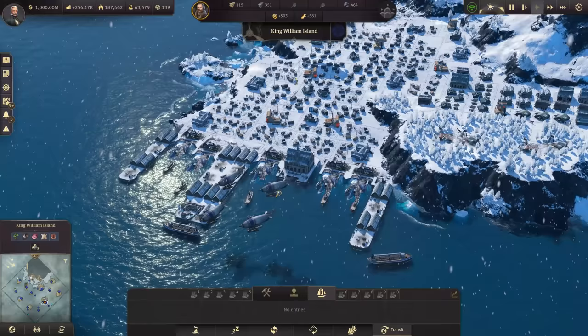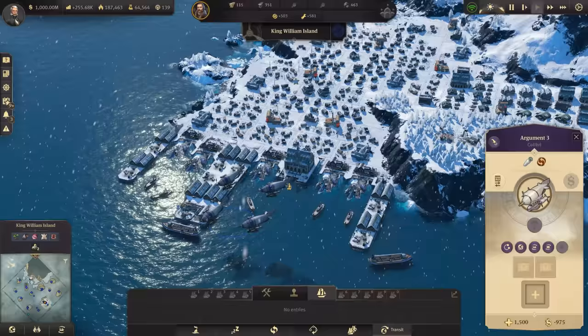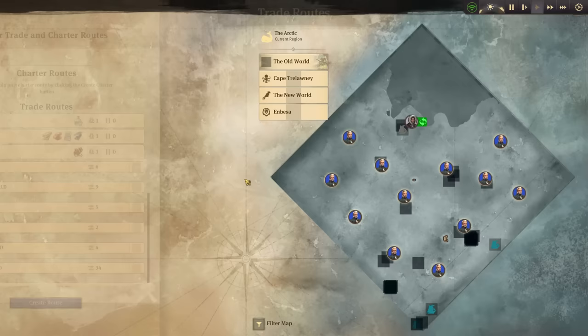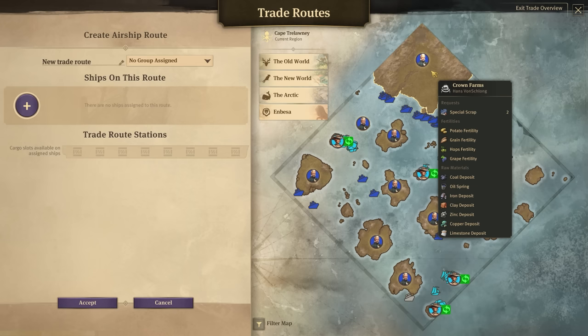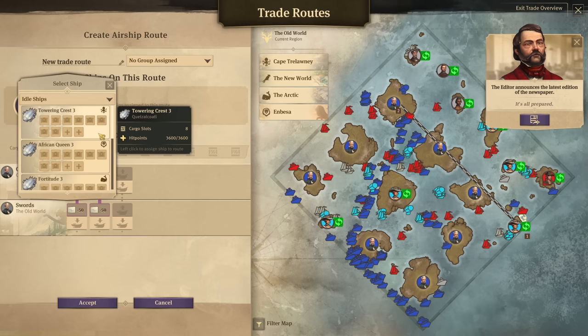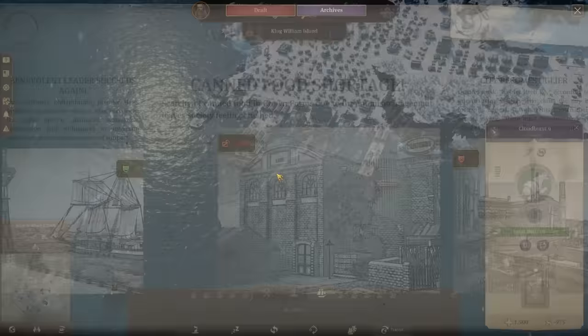I've also got these extra post offices just giving me the storage I need, so that we can store up enough before the ships come here and take it away. These guys have come back — I'll throw in all that lost expedition scrap. We've got 118 construction material. I've got an idea for one of these ships: we're going to go to Cape Trelawney, create a new airship route from Crown Farms to the Old World straight into Swords, and pick up local mail.